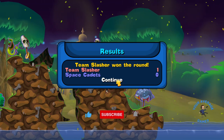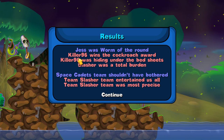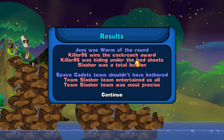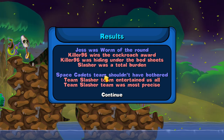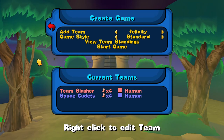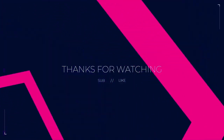So let's hit continue. Round one — is there a round two? Killer 96 wins the cockroach award. Killer 96 was hiding under the bedsheets. Slasher was a total burden. Space Cadets team shouldn't have bothered. Awesome! Well, that was one game of Worms Reloaded. I hope you enjoyed it. Thank you all again, and as always, have a good day.